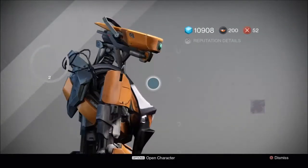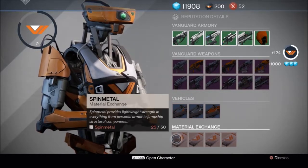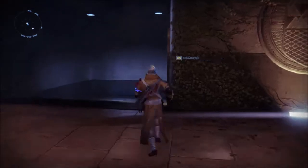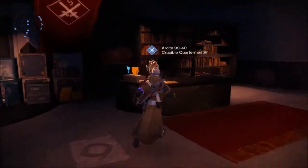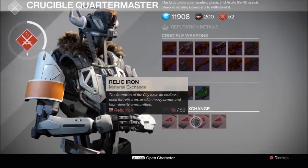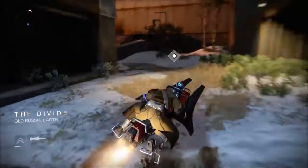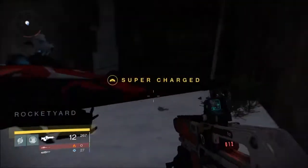If you're wondering where to sell these materials to get vanguard marks, go to the vanguard vendor. You get vanguard marks, reputation, and 250 glimmer each turn-in, earning roughly 31 or 32 reputation. For crucible, the quartermaster is down here and you can turn materials in to him as well. If you're using class armor for a faction — like New Monarchy, Future War Cult, or Dead Orbit — turn them in to that faction vendor instead.